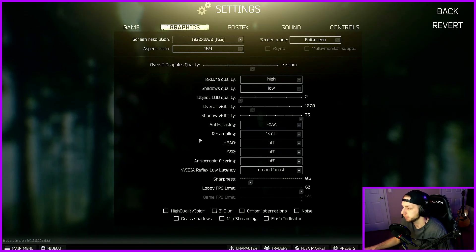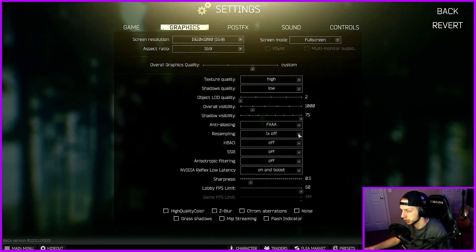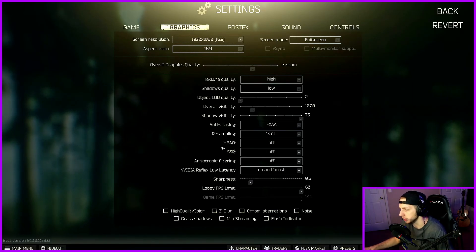Anti-aliasing I have set to FXAA. Resampling — you want to have that set to 1x; don't down-sample or super-sample because that's going to kill your graphics. HBAO off, SSR off, anisotropic filtering off. NVIDIA Reflex low latency — this isn't even supposed to give you more frames; what it does is lower your system latency.